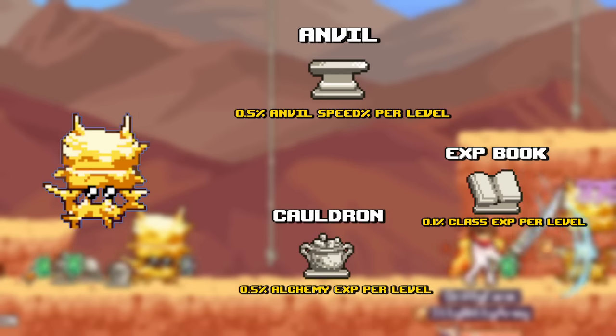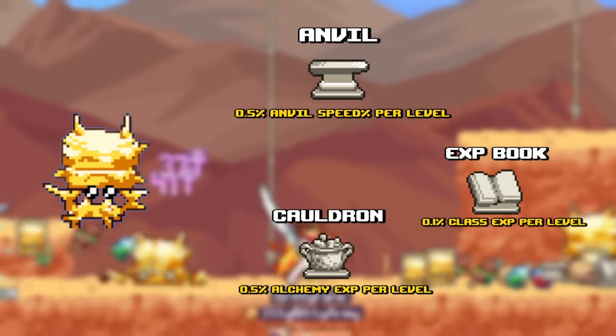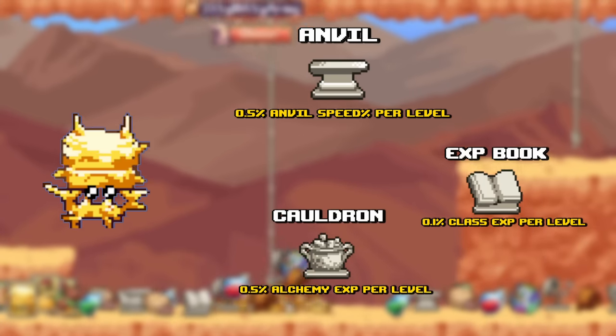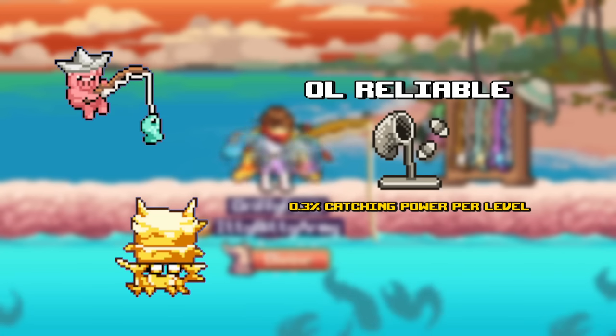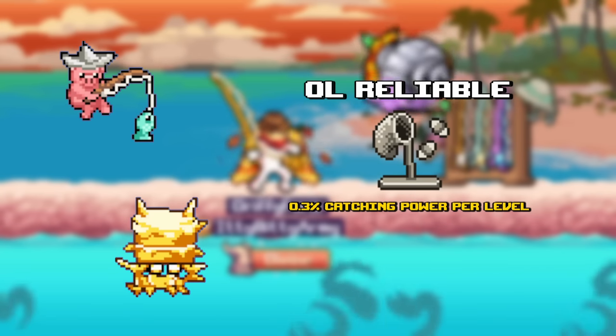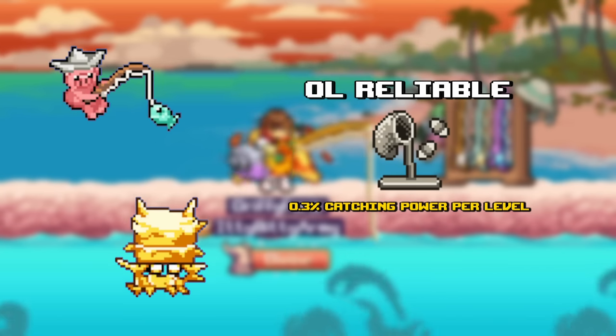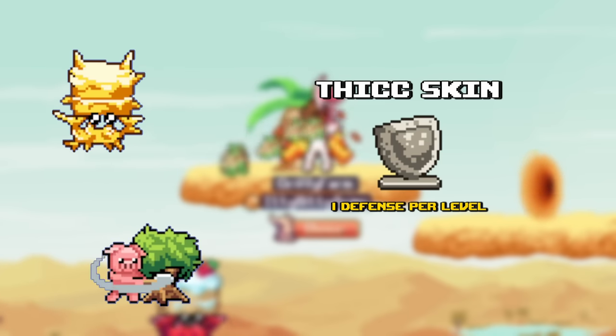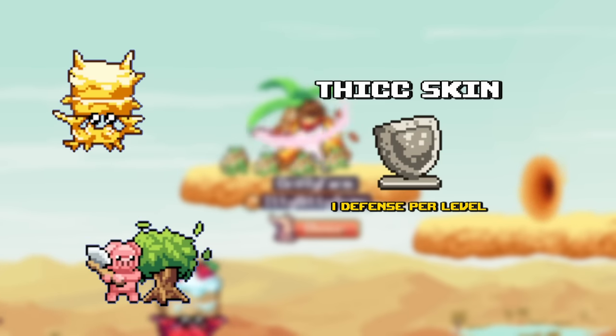Anvil, which gives you production speed, XP Book, which gives you XP percent, and Cauldron, which gives you alchemy XP percent, are best farmed at World 2 crystals. Old Reliable, which is catching power, is best farmed at World 2 crystals and fishing nodes. Thick Skin, which gives you base defense, is World 2 crystals and specifically the palm trees located at the crab cakes map.